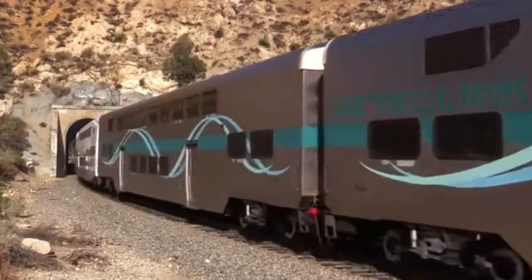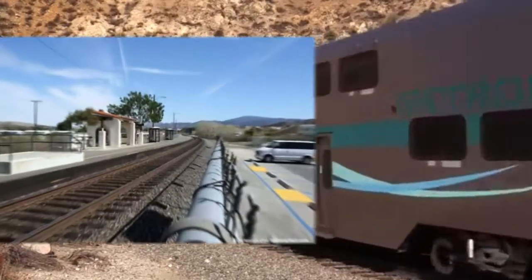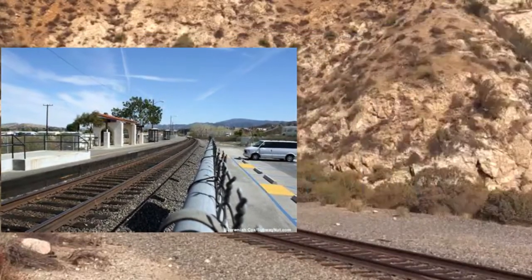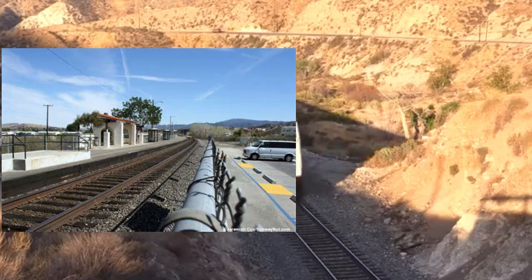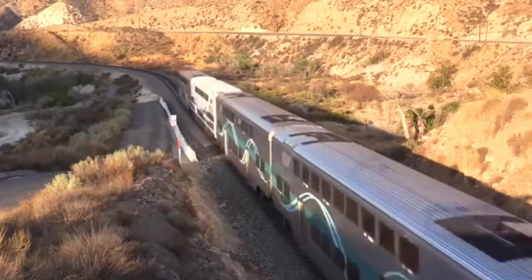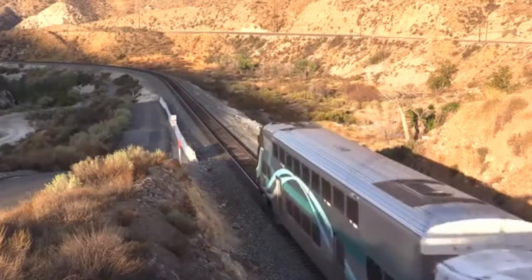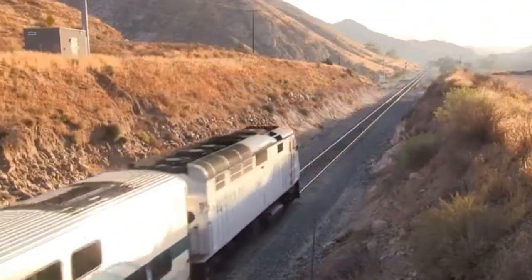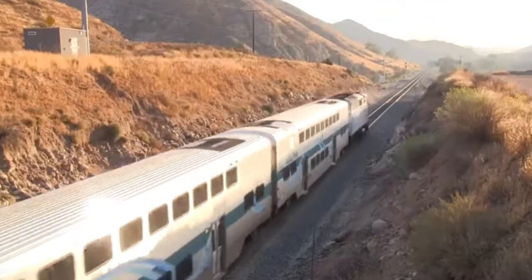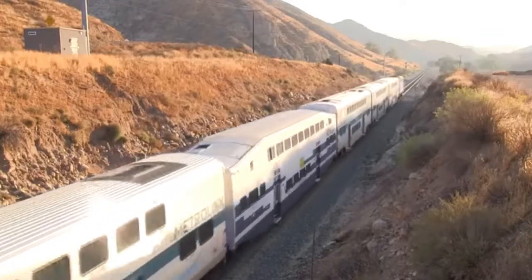If this route was to be cut down, the most logical decision to shorten the route is to end it at Via Princesa. This station is located at the edge of Santa Clarita, making the route end here and shortening it to about 36 miles. This route also has a wide diversity of scenery, from the mountains between Palmdale and Via Princesa, to the neighborhoods of Santa Clarita, to the busy highways in Sylmar, to the industries from Burbank all the way to Los Angeles.